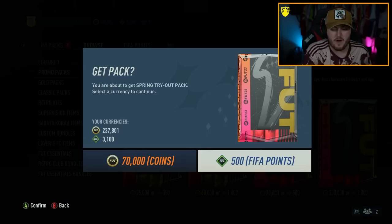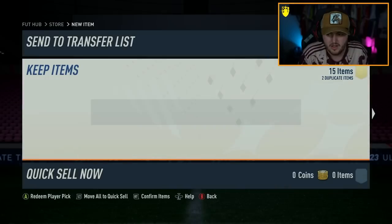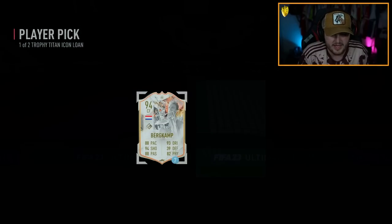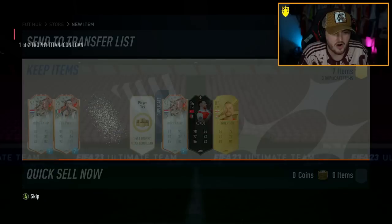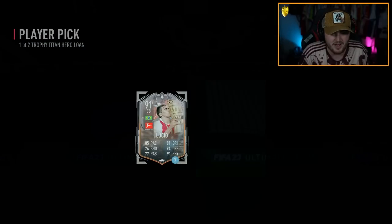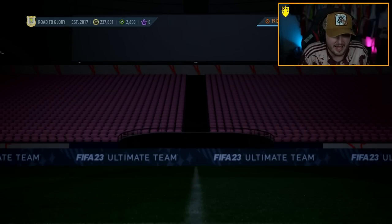We're going to start off with the 500 FIFA point pack this time and go to the bigger one after. Someone said you actually can't get the icons or heroes in this. I'm just going to quickly open up these and take the icons and stuff — which is still pretty cool. We get a double Bergkamp there. 95 Del Piero! That card looks ridiculous — 5-5. That card could be insane. Another Bergkamp. Go ahead, EA — you're not EA-ing right now, are you?